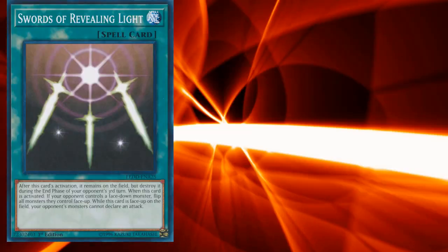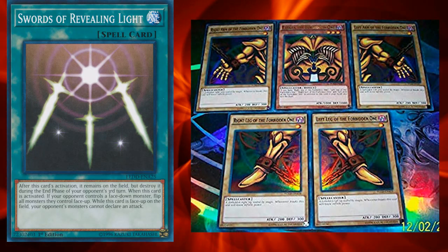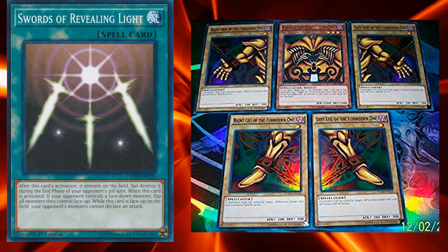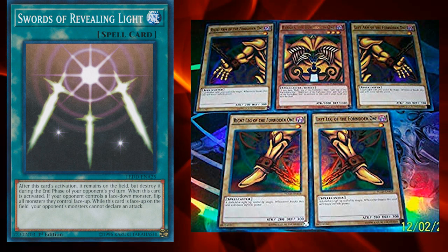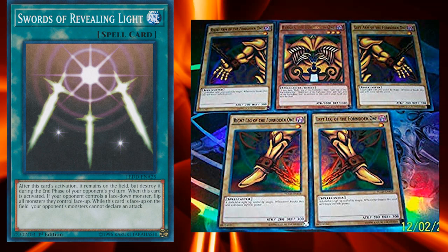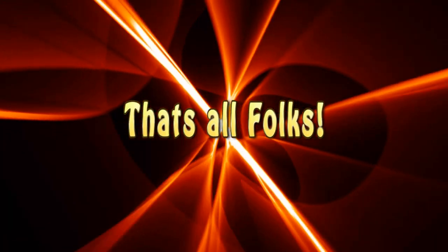The reason Swords of Revealing Light was semi-limited is because of Exodia stalling strategies. Hardly any back row removal existed at that time, so it was very likely the card was going to stick around for the full three turns. Having three Swords in your deck meant that you had nine free turns of not having to worry about taking damage, and in the meantime you could use your three Pot of Greed and multiple copies of Exodia pieces to get to your win condition. This was certainly not fun to play against, so Konami felt the need to put Swords to two.